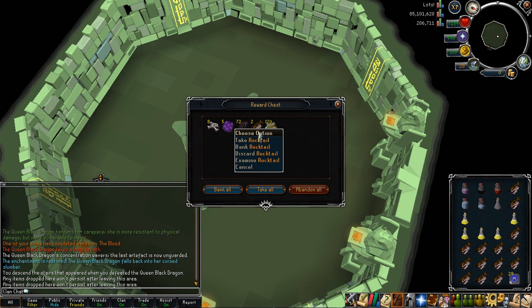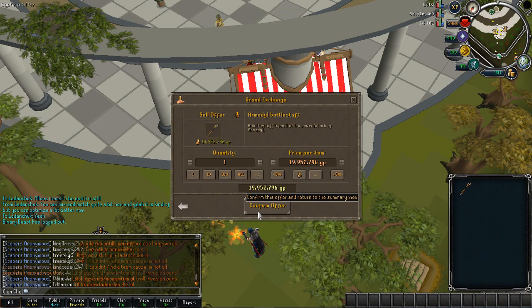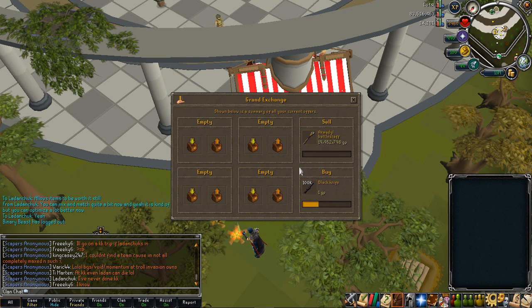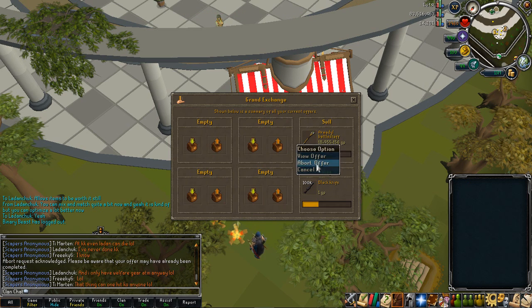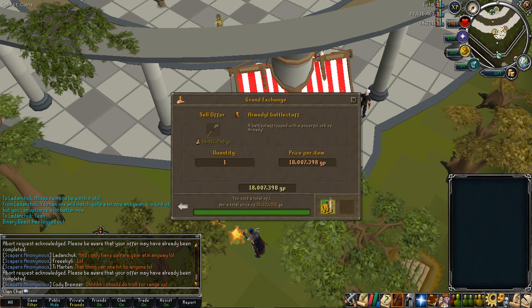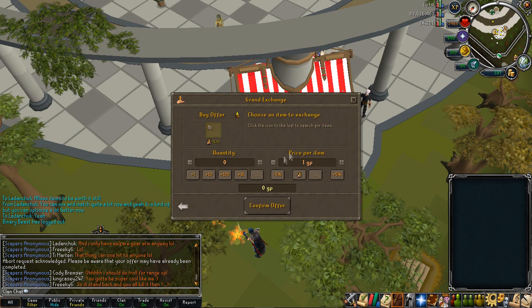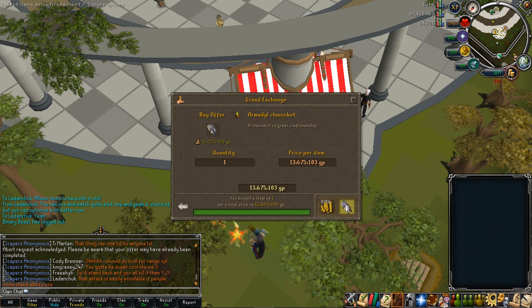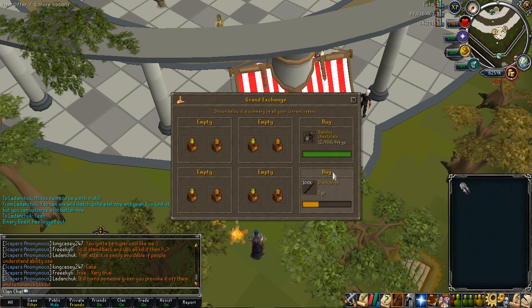Something I'd been thinking about for a long time was what to do with my Armadyl battlestaff. It's literally useless at the moment — I use my chaotic staff instead whenever I choose to use a magic staff, as it has a higher damage bonus and I don't really care about the infinite air runes the Armadyl battlestaff provides, since I'd prefer extra damage bonus over saving a little bit on air runes. So I decided to sell the Armadyl battlestaff, as it was worth a decent amount and I figured I may as well put it toward something I'd actually use, like Bandos armor.